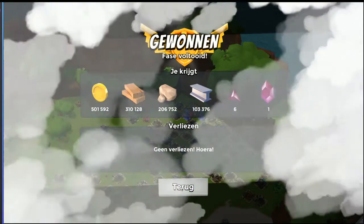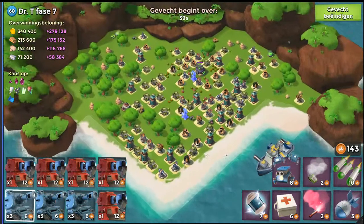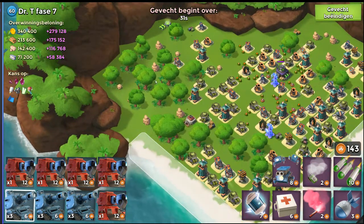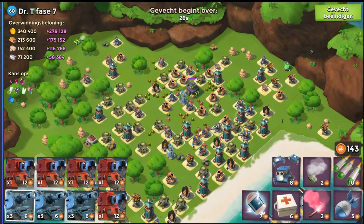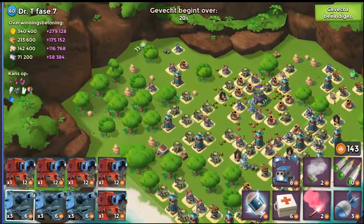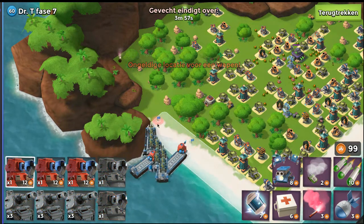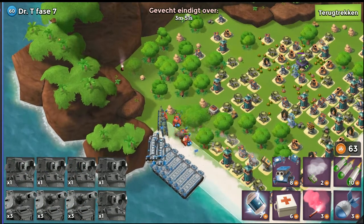Stage 7. I'm gonna go to the left side here because the right side has more doom cannons and more defences in general. So I'm gonna go all the way on the left. Gonna put the scorcher on the right side to pull aggro off the towers so that my little tanks don't die. Just going all the way on the left.